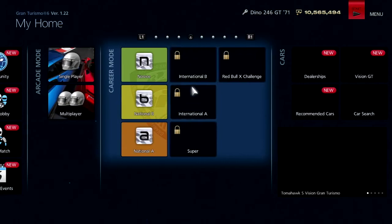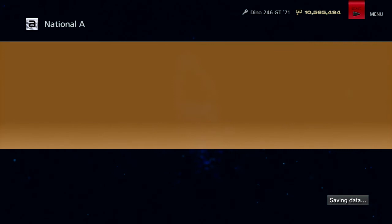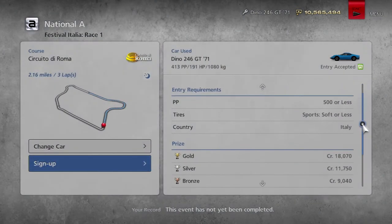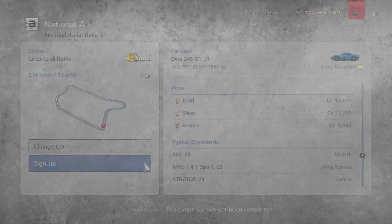I don't know if I'm the only one who actually likes the classic Ferraris more than the modern ones — probably not, probably a lot of people. Anyway, let's go to the first race at Rome Circuit. Sport softs are the tires we can use, 500 performance points or less, and that's the typical opponent list.